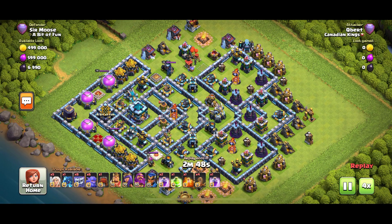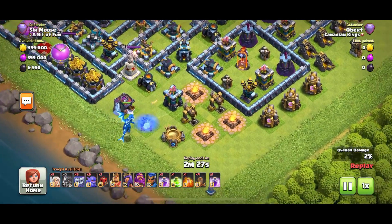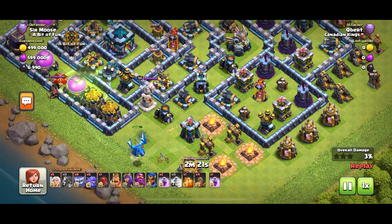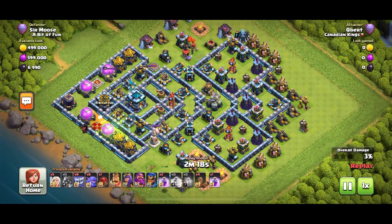This was the best attack against the base, and like I said the best attack was only 84 percent. I think the layout is just very difficult to funnel. What do we got here - eight yetis, five healers, max level heroes, four earthquakes, and one jump spell.